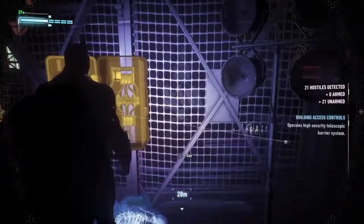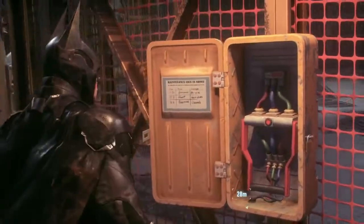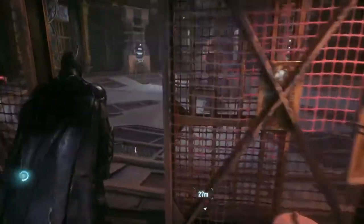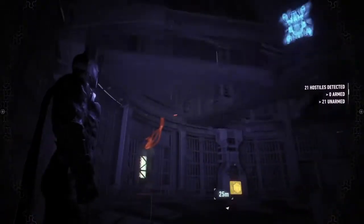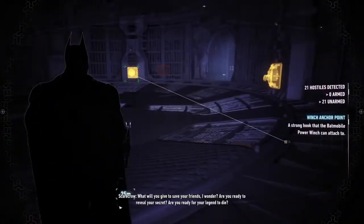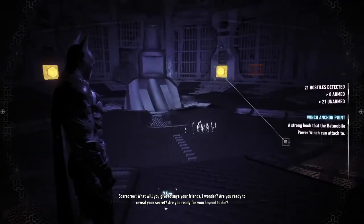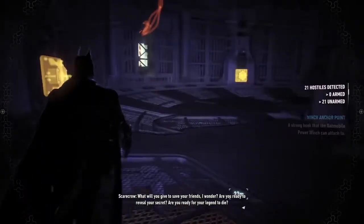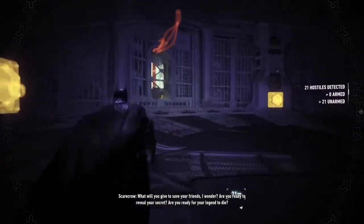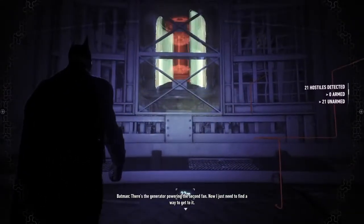They said I was gonna come, but they just put two guys there. Come on, you can do better than that, Scarecrow! So we've got another fan — I guess I've got to get the Batmobile all the way down here. These are all winches that the Batmobile needs to connect to. There's the generator powering the second fan; I just need to find a way to get to it.